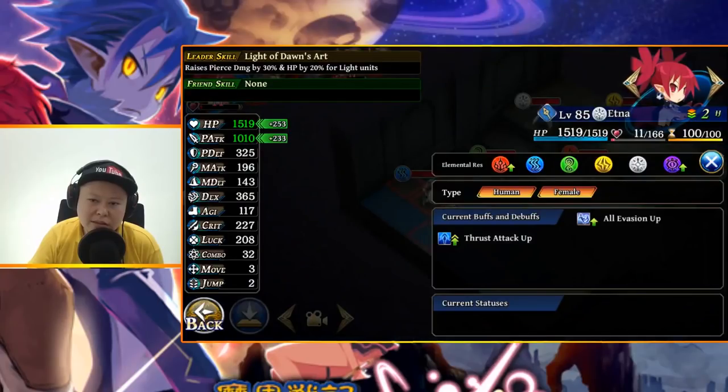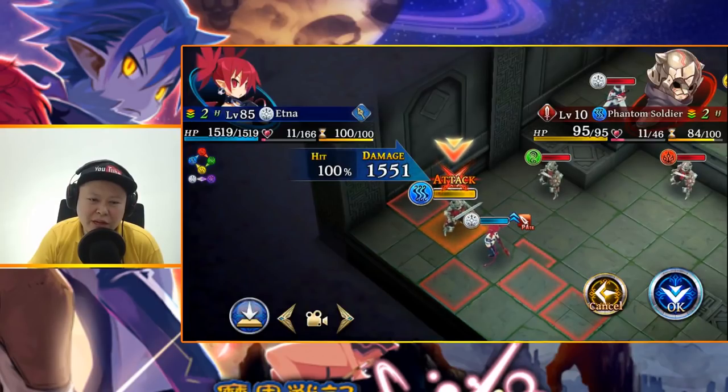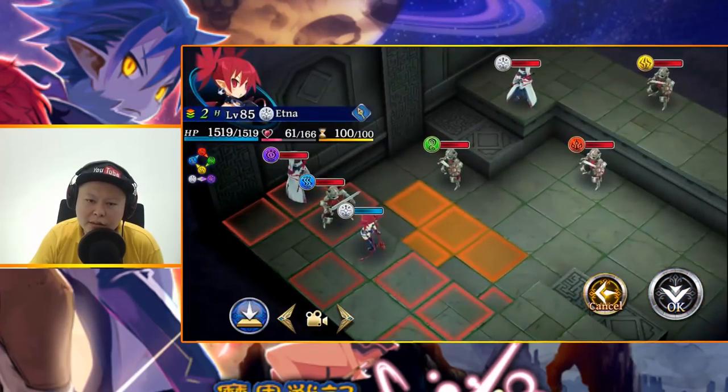The normal attack damage to the water enemy is now 1551 — it was only 1100 before, so that's around 400 attack increase, around 30-40 percent. From the Blade Master job, Basic Magic Servant — Thousand Piercings — inflicts physical damage medium on units within target area, range 2, area special laser.